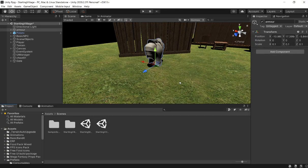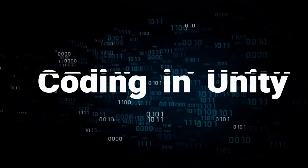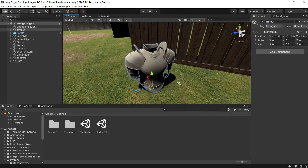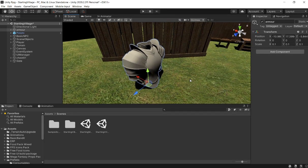Hello guys, and welcome to episode 20 of the How to Make an RPG in Unity tutorial series. In today's episode, we're going to be making our armor system as well as our equipping system, so that we can move our armor into our equipping slots. That's pretty exciting.